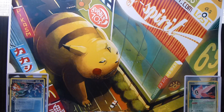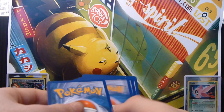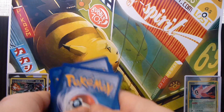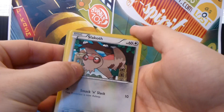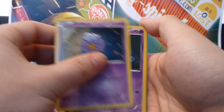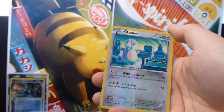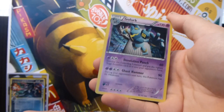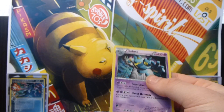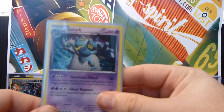Alright, we have a Rayquaza pack. So we have a Slakoth, a Magma, a Trubbish, a Drifloon, a Golett, a Roserade, a Buffalant, a Maractus, an Audino Reverse, and a Golurk Holo — and that's a double, so that one will be for trade. So if you're interested in that, just let me know.